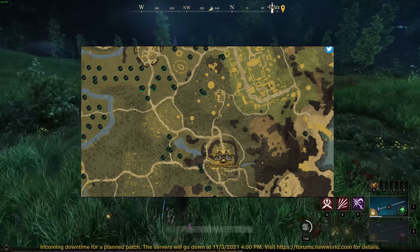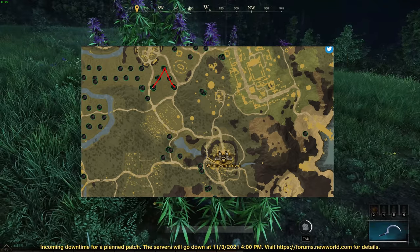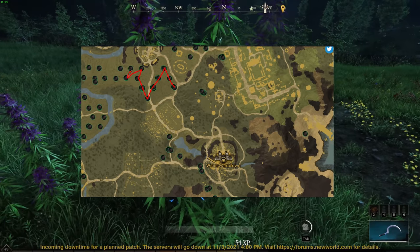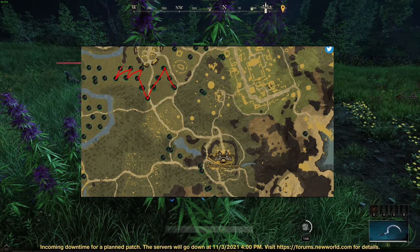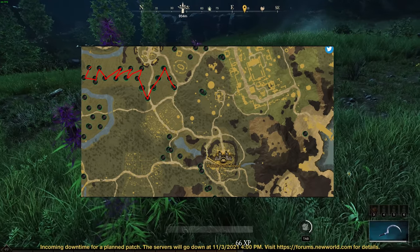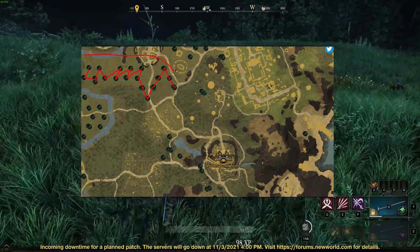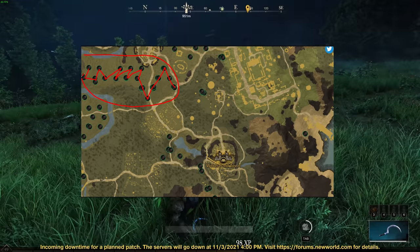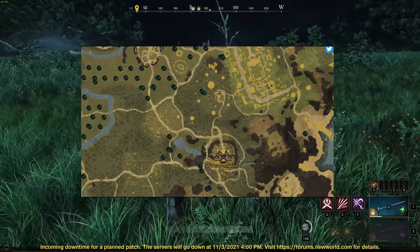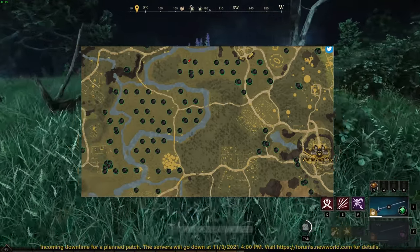Once you've got those, you simply want to run all the way up to this area right here — there's the fort up here. You basically want to zigzag through all of these here; they're not all going to be there but most of the time they are. You then want to do this big section right here and you'll usually get a lot here.